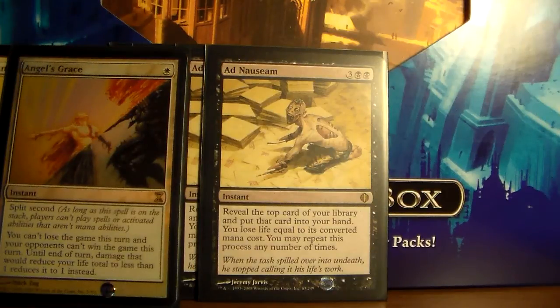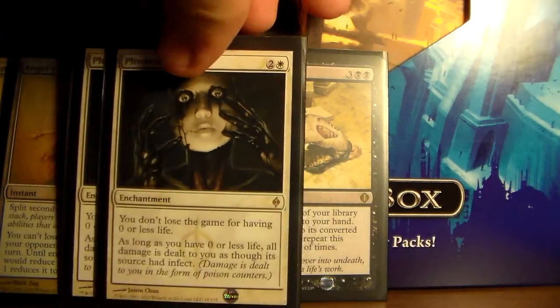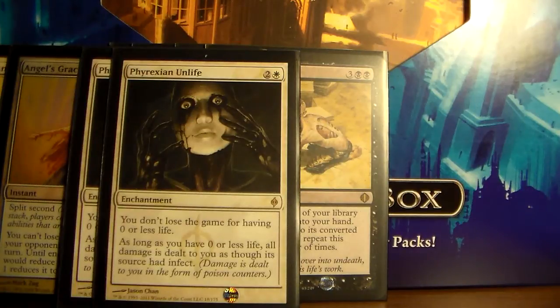The other card that allows you to do this is Phyrexian Unlife. This makes it so you don't lose the game for having zero or less life, and as long as you have zero or less life, all damage is dealt to you as though it's from a source with infect. Since Ad Nauseam is not dealing damage to you but making you lose life, this will just make you go extremely negative rather than getting poison counters and killing yourself.